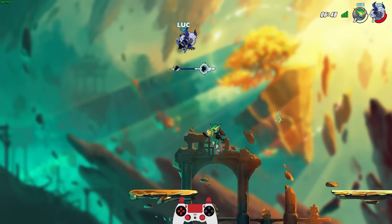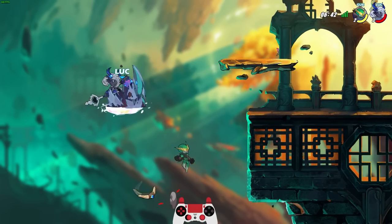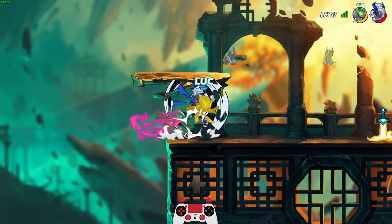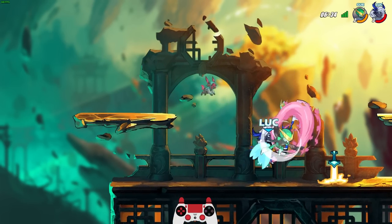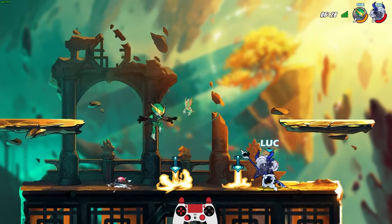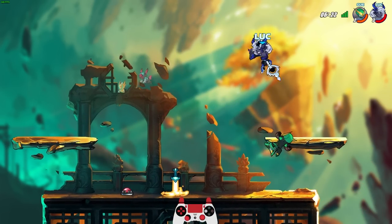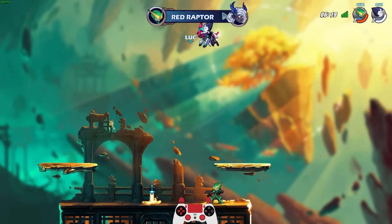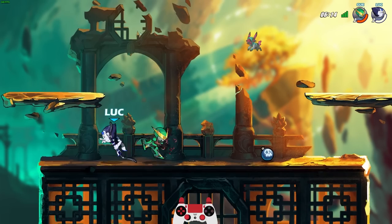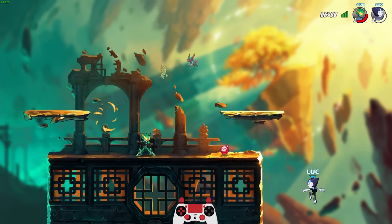Oh, I thought he was gonna neutral sig me. No no — oh, he almost killed himself! What are you doing? He is playing so dangerously. Oh my goodness, that killed me. All right, who do I got? Oh yeah, Pearl. Pearl's got excellent spear sigs. Oh, that's a bow — I was kind of hoping for the spear, not the bow.